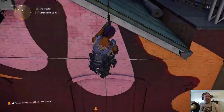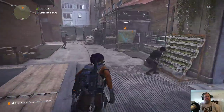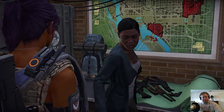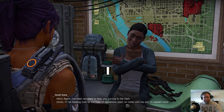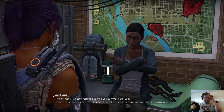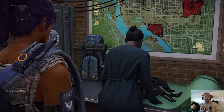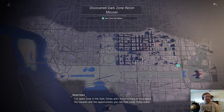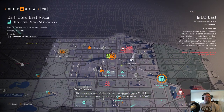Let's recruit the officer real quick and get a side mission out of the way. The NPC says: 'I've been recruited to help you survive in the Dark Zones. I'll be heading over to the base of operations soon, so come and visit me and I'll explain more.' So dark zones are a great way to get endgame loot - really good loot - and it's a PvP zone. There's a dark zone recon mission. There's been an explosion near Capital Station; it must have ruptured some of the containers.